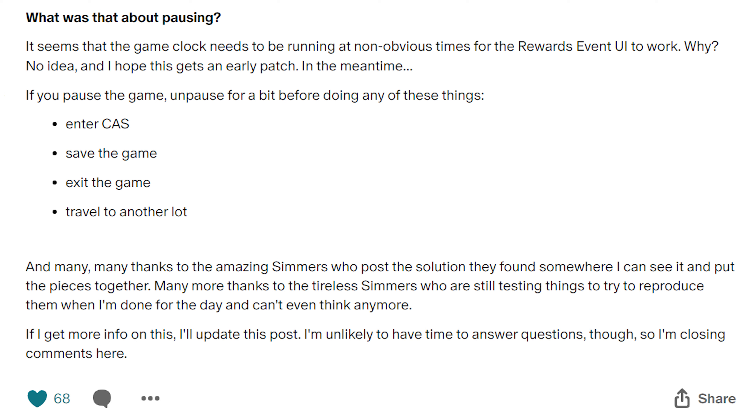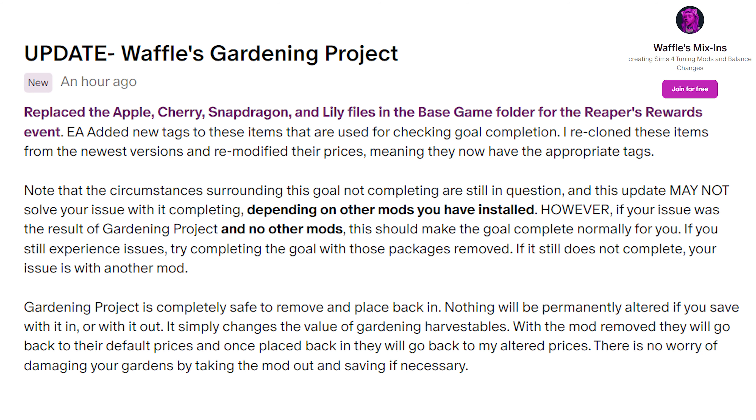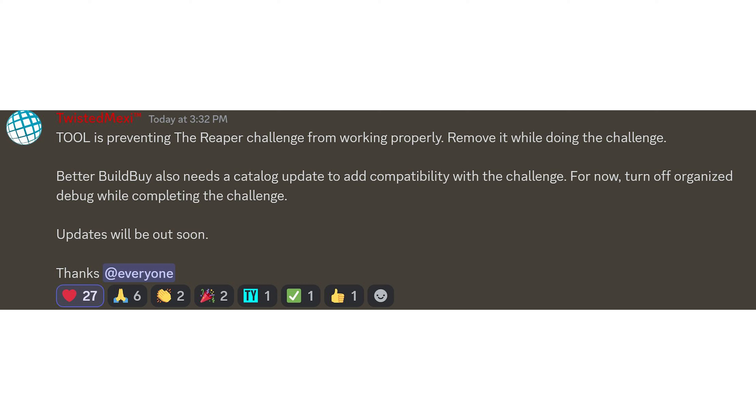Luth's take on the pausing issue: it seems the game clock needs to be running at non-obvious times for the rewards event UI to work. She's hoping for a patch. If you've paused the game, unpause for a bit before entering Create-A-Sim, before saving, before exiting, or before traveling to another lot. Personally, I did the event in one sitting and just avoided traveling or going to CAS. I finished the first week in under an hour with three Sims without rushing too hard.